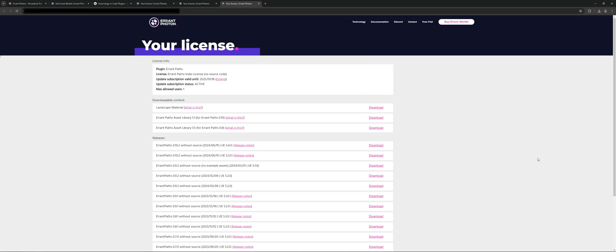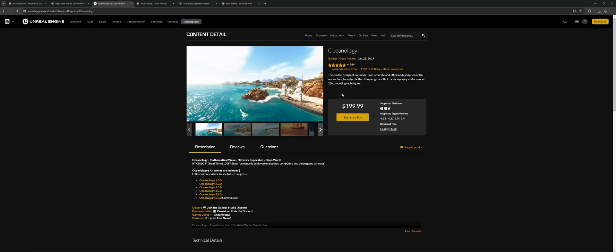I do have one shout out I want to do: Oceanology is really kicking it right now. If you go to Oceanology, you can see right now they have it on sale for $199.99. I would definitely check that one out if you guys haven't done it already, because Oceanology is amazing — definitely worth the money there. They are only going to have that sale until the end of this month, so you only have about four or five more days and then that's gone.